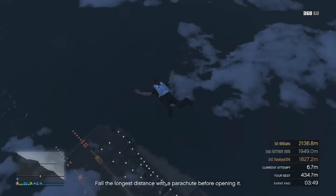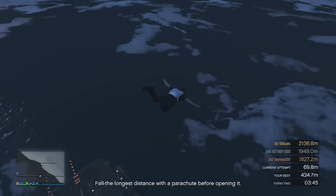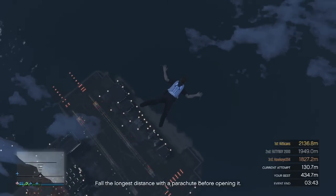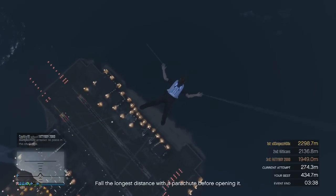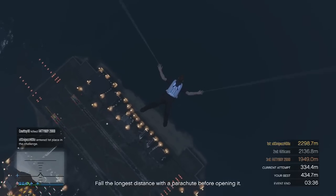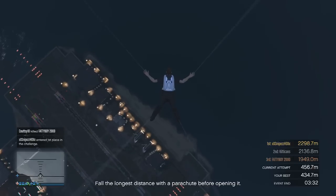That is it for the Rockstar Editor, but there is one final feature definitely worth mentioning — additional helicopter and plane spawn locations have been added for Pegasus vehicles. So when you call Pegasus and have them deliver a vehicle, there are now more locations around the map where you can pick these vehicles up from.